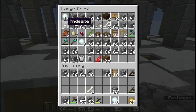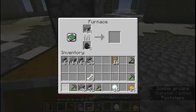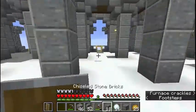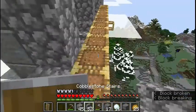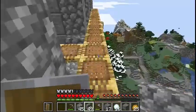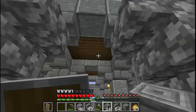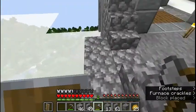Looking nice. That's what I came down here for — I need those rocks. What are they called? Chiseled stone blocks, that's what it is.